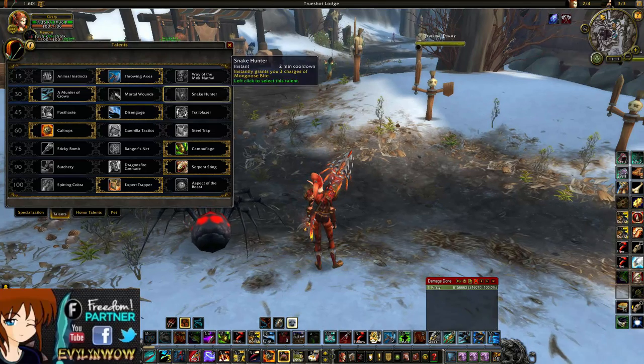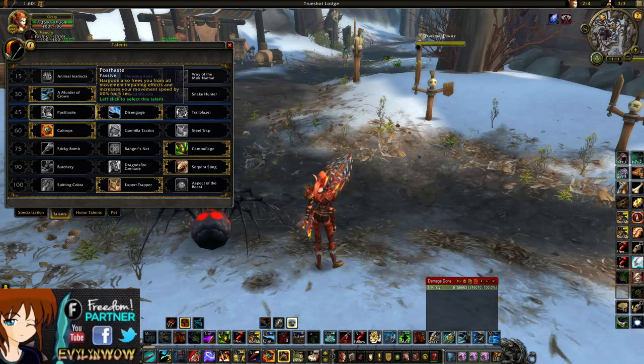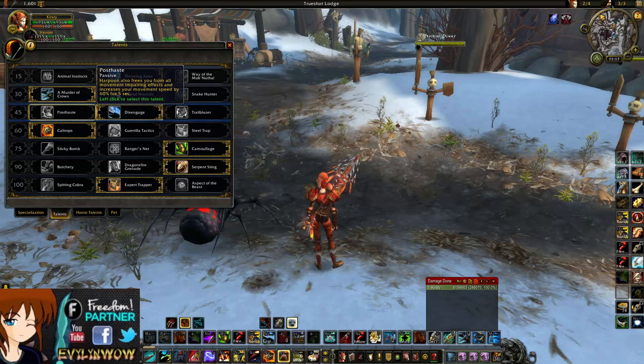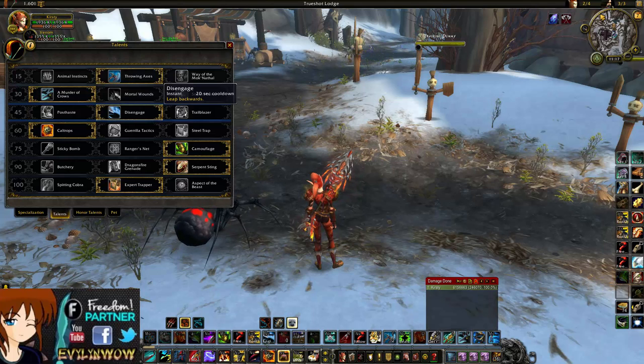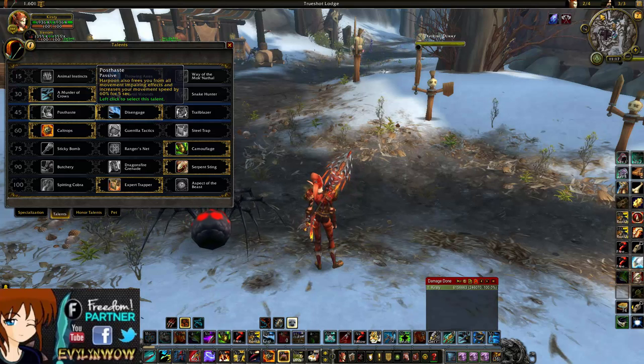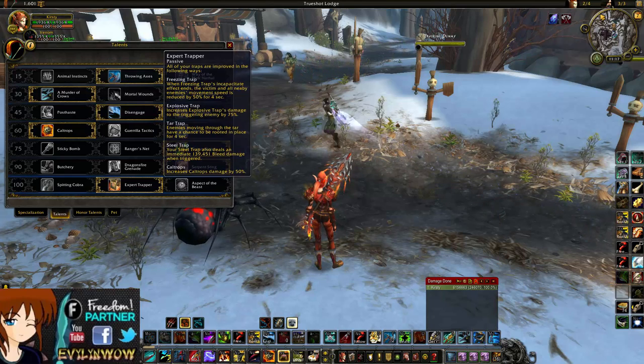There is also an option for Post Haste. The reason you might use Post Haste over Disengage is because Post Haste gives you a 60% movement speed boost and removes movement-impairing effects like roots. So if you're not going to get rooted a lot, Post Haste would be the worse choice and you'd go Disengage. If you're going to get rooted a lot, you might want to go Post Haste.